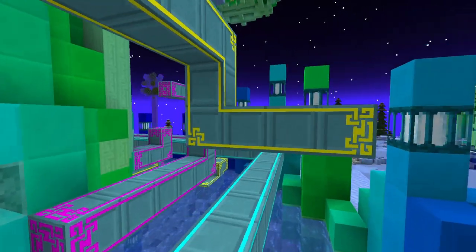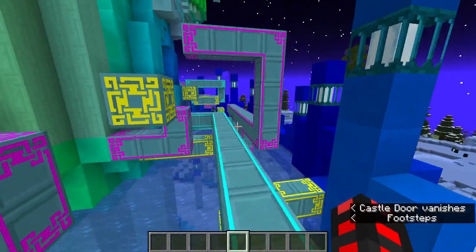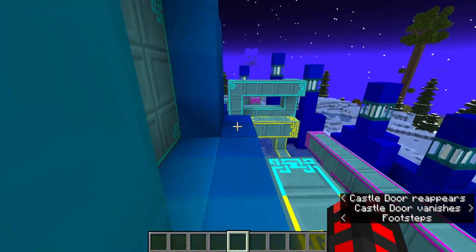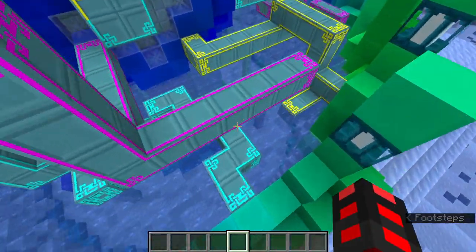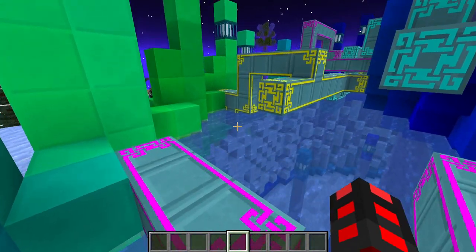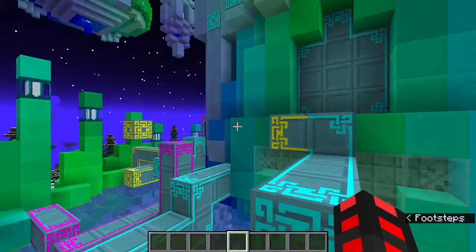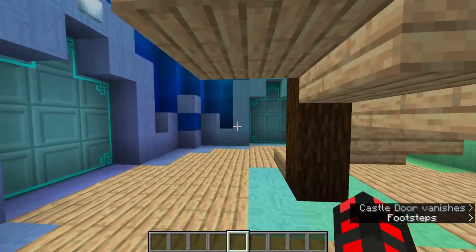Here we have a very complicated parkour. What you have to do is enable and disable various pieces of it in order to navigate. Some routes are much easier than others, and there's a bit of a mercy system, although good luck getting out because you can't swim up all the way. Essentially, you have to navigate this place and understand the physics of castle doors. It's something I'm quite proud of.